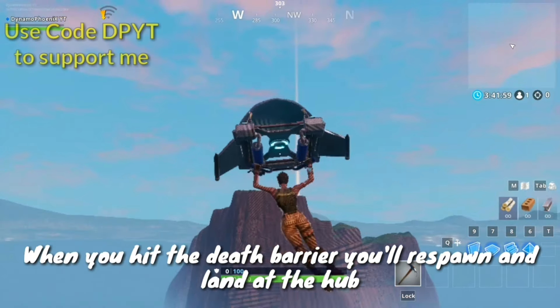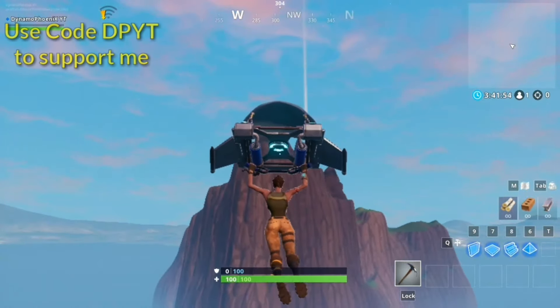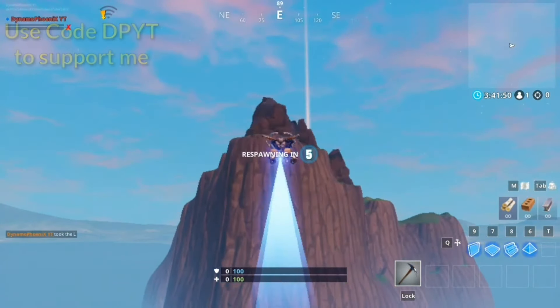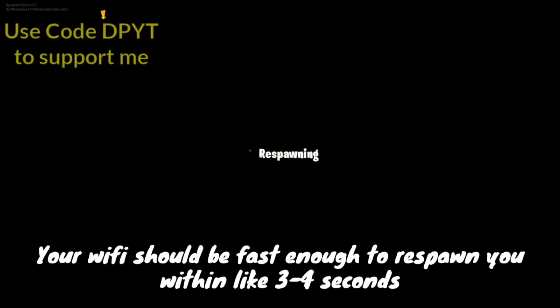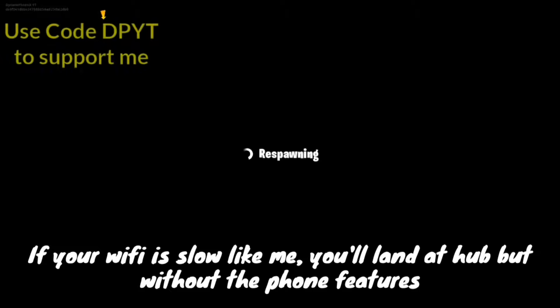Get to the Creative Hub. After some time you will hit a death barrier, after which you will respawn. Your Wi-Fi should be fast enough to respawn you within five seconds. If you are able to respawn within five seconds, you will automatically land at Creative Hub with your phone and all the phone powers. Thanks for watching, like the video, and subscribe if you're new.